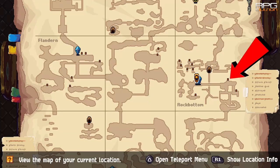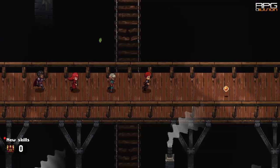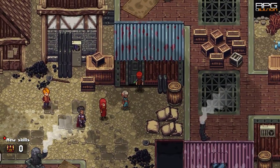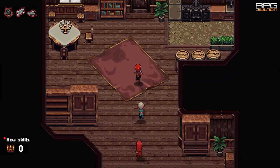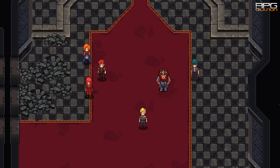Rusty Bow is a reward for the side quest called No Place for Happy Endings. This quest starts — I'm not sure when, maybe Act 4 or Act 3 — at Rock Bottom. Go to this exact house and there's gonna be a cutscene that starts the quest No Place for Happy Endings. After completing the quest, Rusty Bow is given as a reward.